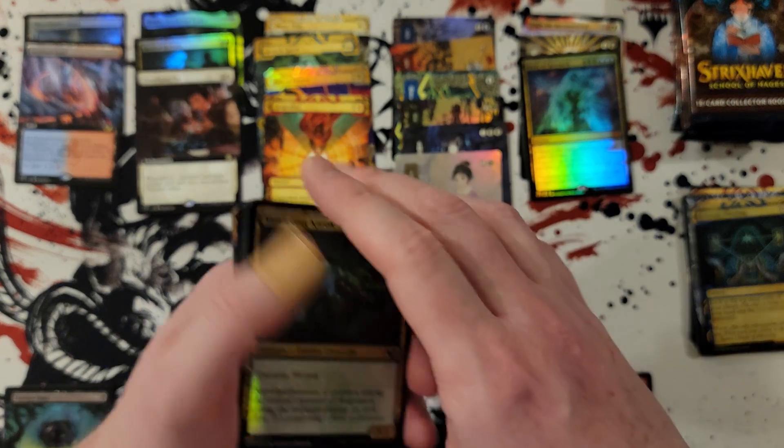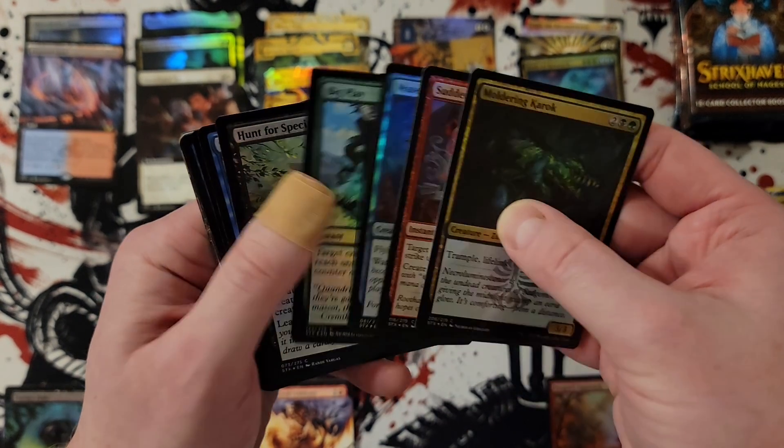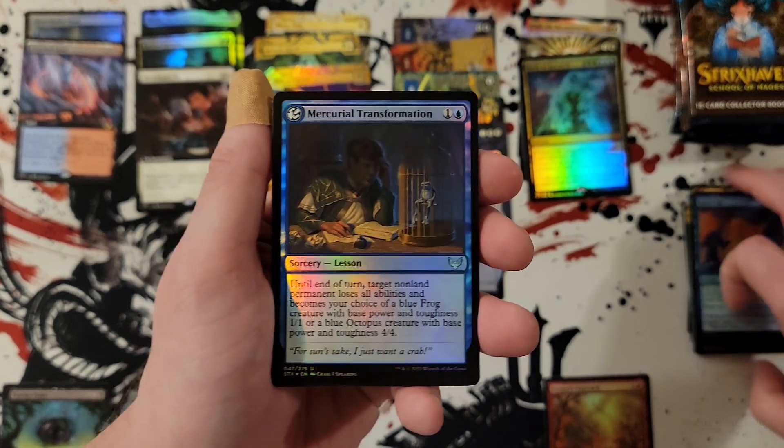All right, so now we're on the second half of the box. First half? We'll give it an 'eh.' Could be worse, definitely could be better. It's an eh — a solid definition of eh.